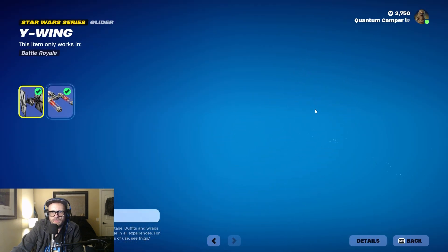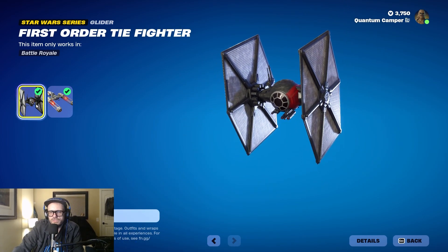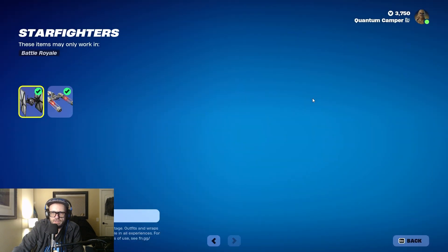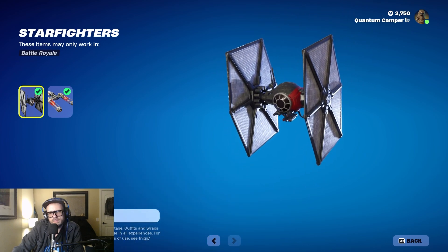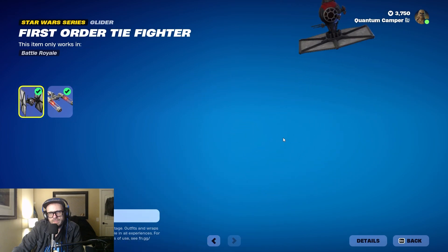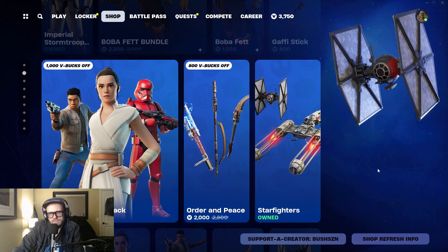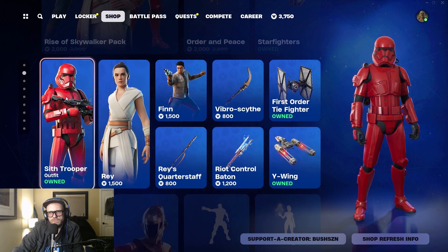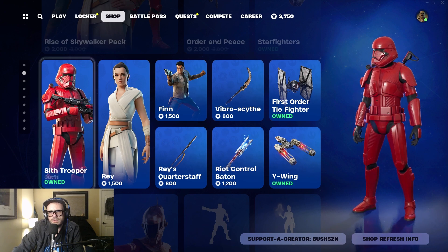I picked these up. The Tie Fighter sounds so rad when you're playing — highly recommend it. It says 2400 but I think that's the price of each individual one combined because you get a discount. I'm pretty sure it was like 1800 V-bucks. I really only wanted the red Sith Trooper, which is what I ended up getting.